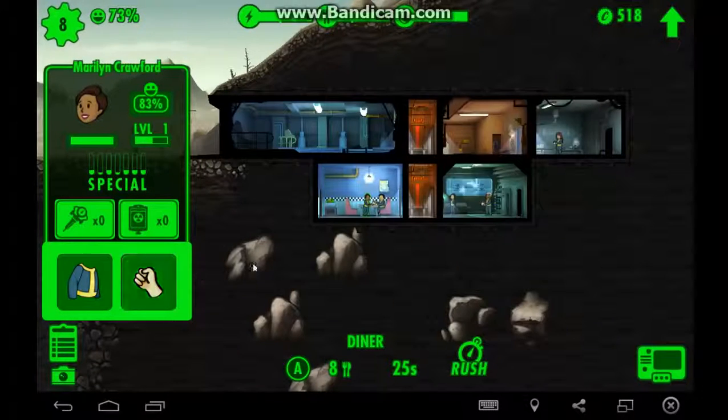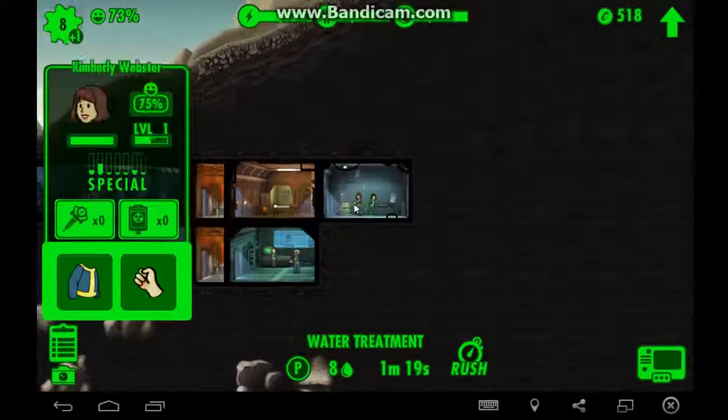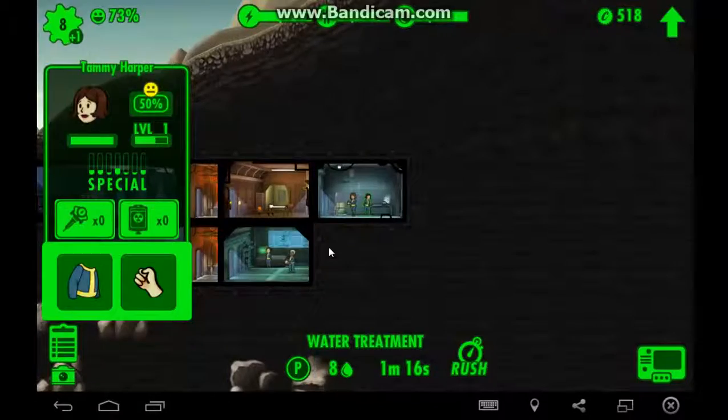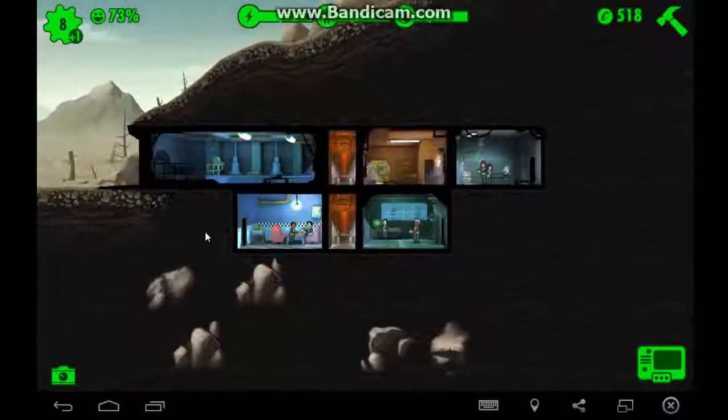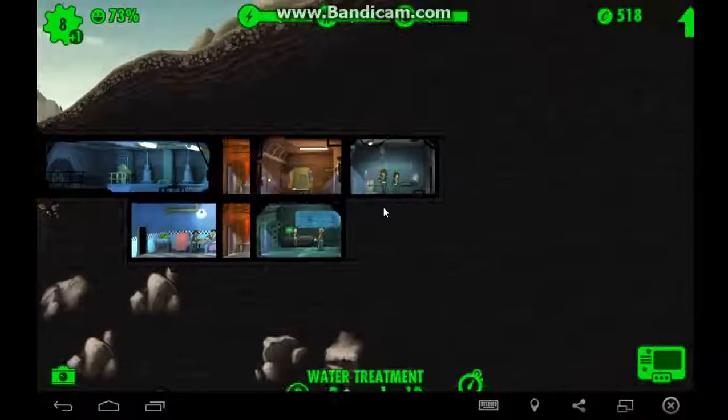Pressurized flamer — 15 to 19 damage. Characters with perception. Maybe we should send her out with it — yes, thank you.